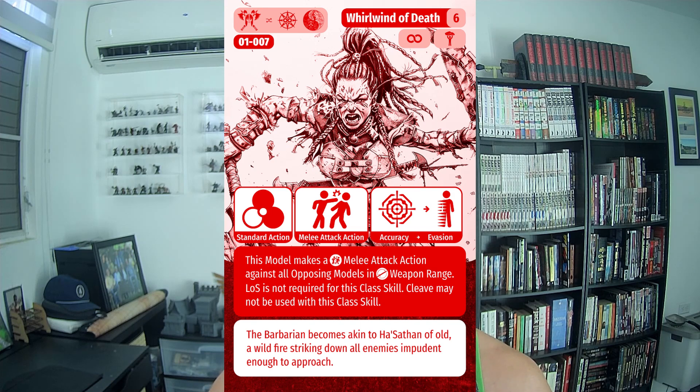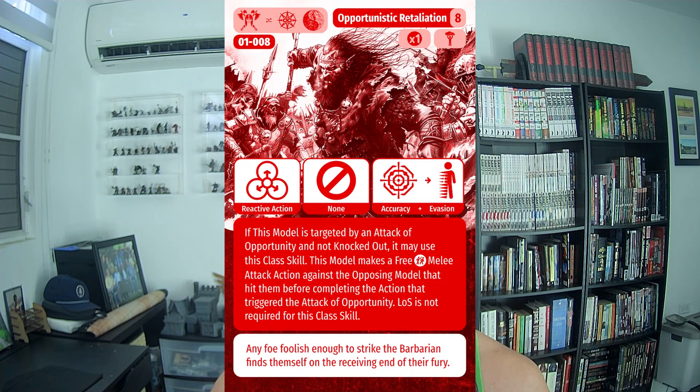The only downside to Barbaric Blow is you can only use it once per activation, and it turns a standard action into a special action, so it can be denied by heroes with denial abilities like the inquisitor or the warlord. At level six, Whirlwind of Death lets you attack everyone you're engaging — imagine a barbarian spinning in a circle smashing everybody. You cannot use Cleave with it, but it's an awesome ability. At level eight, Opportunistic Retaliation is a really powerful ability.